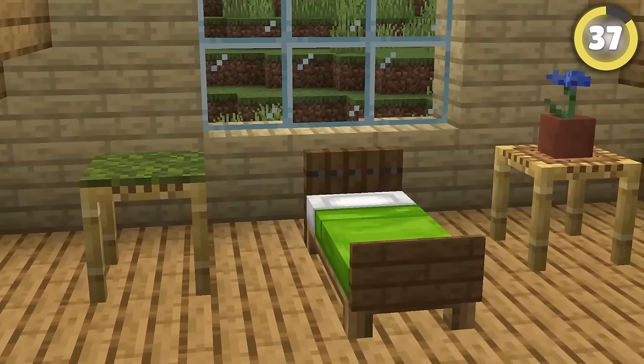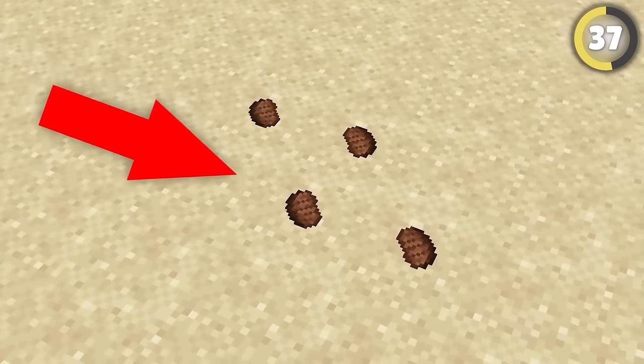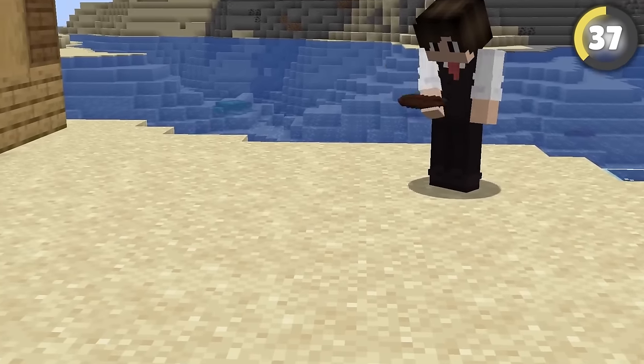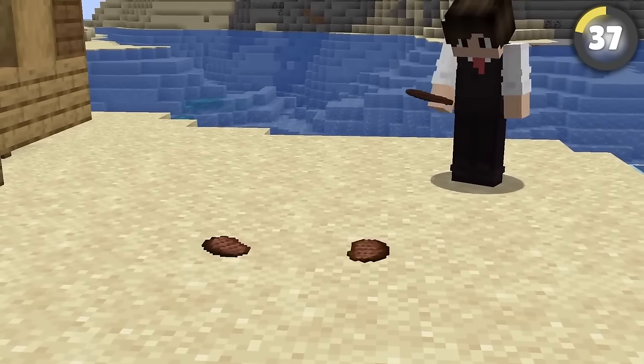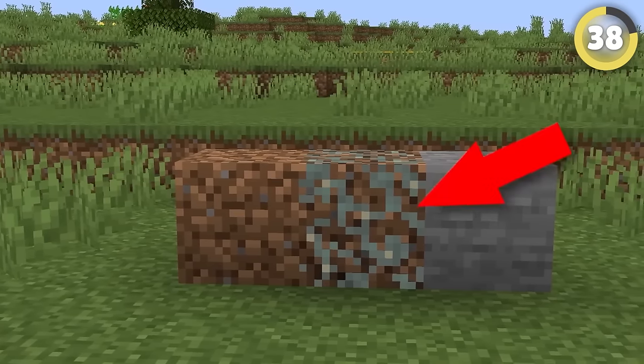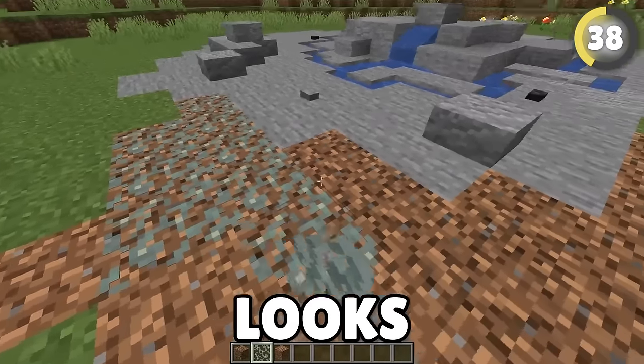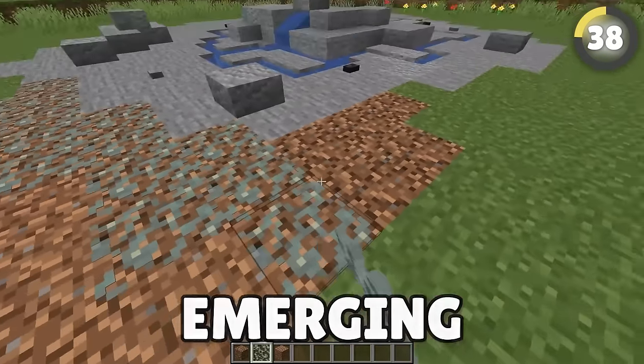There are tons of ways to add tiny details to your builds in Minecraft, but one of my favorites is this method of making footprints. Just put some invisible item frames down and then place some steak in them — all of a sudden, you've got some weirdly convincing-looking footsteps. This cool design hack lets you create a seamless transition between dirt and stone. Just use glow lichen on coarse dirt, and it looks remarkably like stone that's emerging from dirt.